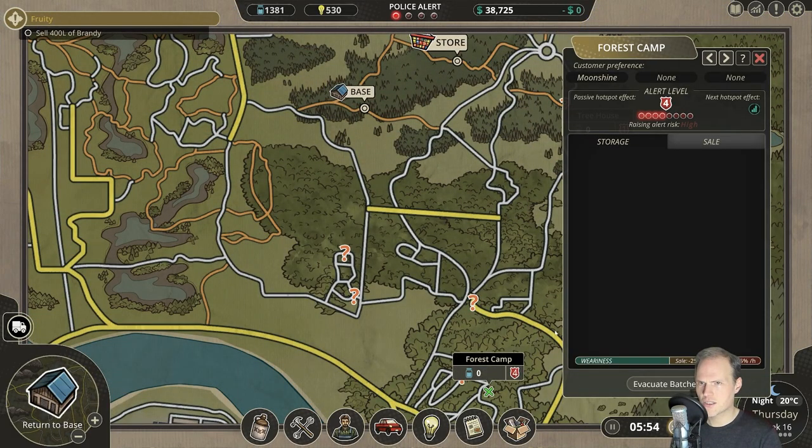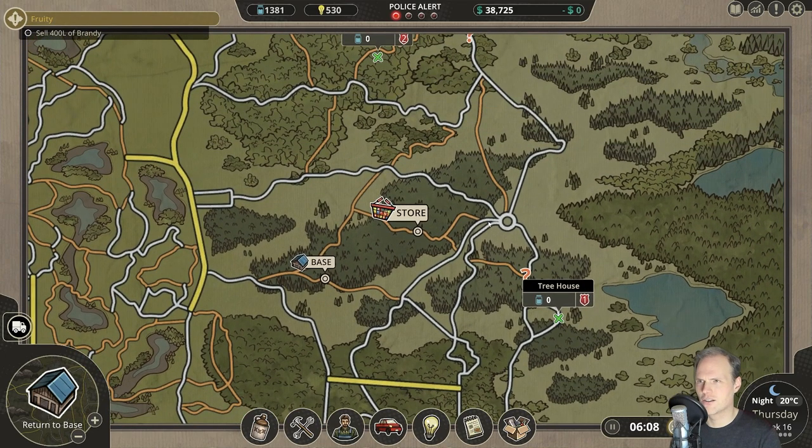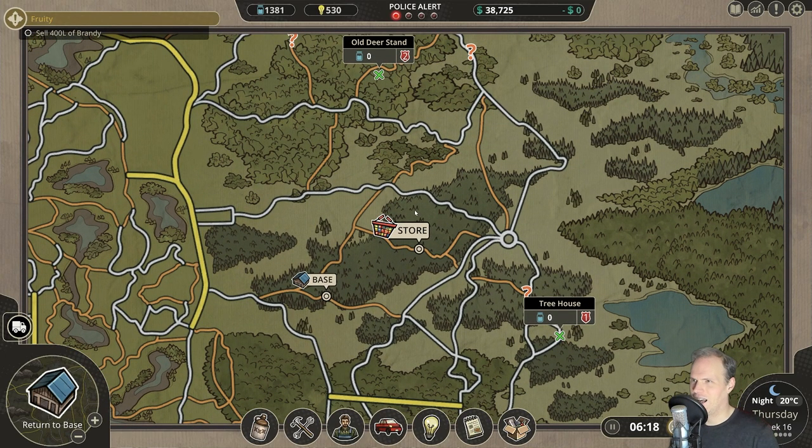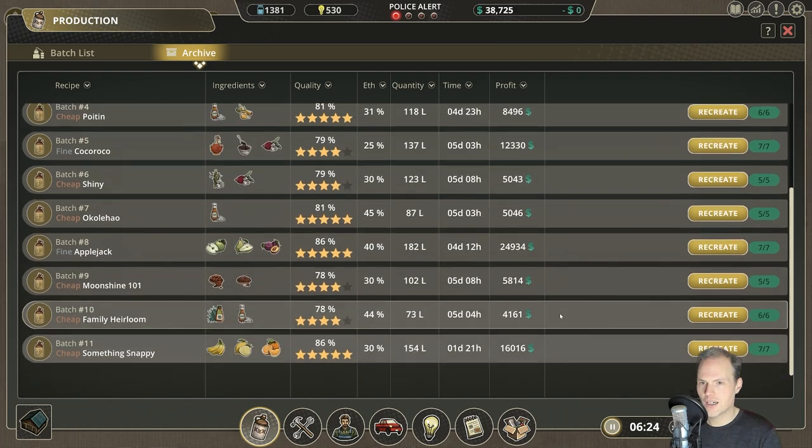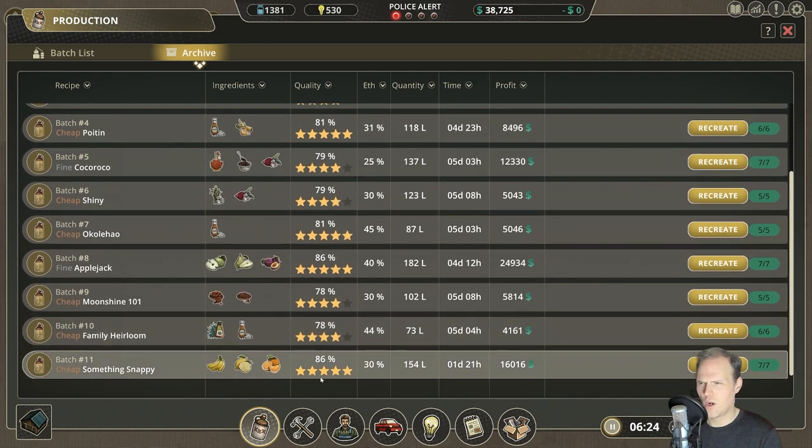Forest camp has sold out. We retracted those batches — oh yes, I remember now. We don't have anything in here, we've archived everything. Wow, this is good stuff, but this is cheap. So it's not good stuff — we need the fine things.